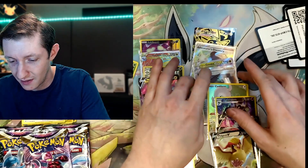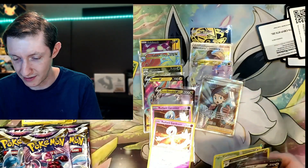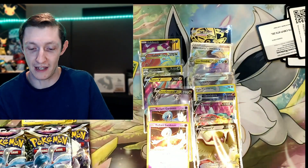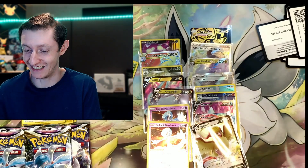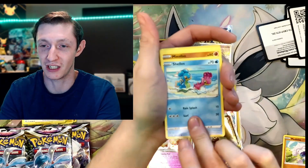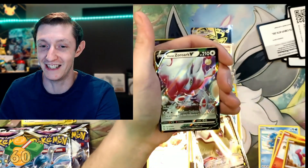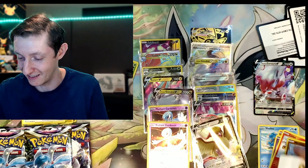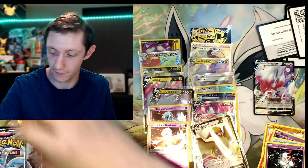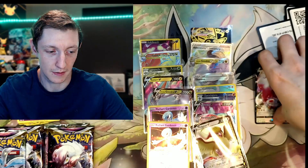We've gotten 16 hits from this? Dang. This box is really stacked. 16 hits and we still got quite a bit of cards left — I think this is a stacked box. I'm not going to complain at all. We got a Shellos, Minefu, LitLeo, Minefu again, Zorark — the hits keep coming — Darkrai and Magirna.